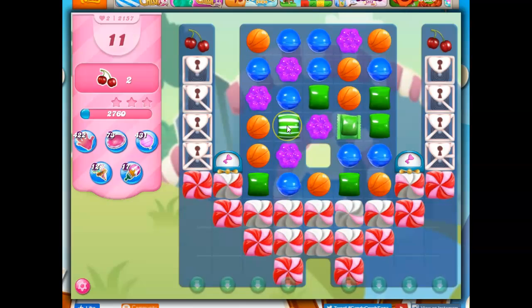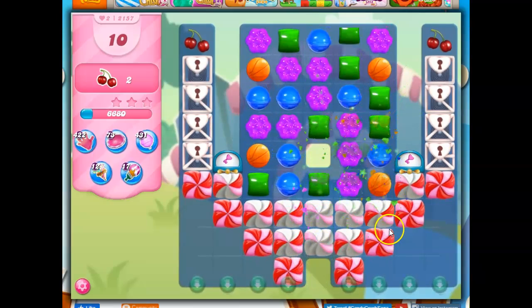I can make a stripe. I don't want to set these up together — I want to drop both of them. I'm not going to be able to, so let's set it all off and just try to open this board further.